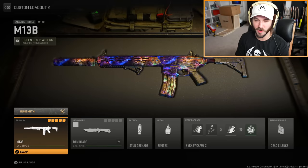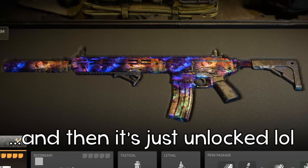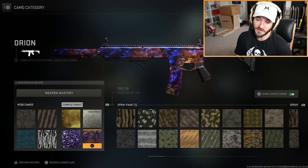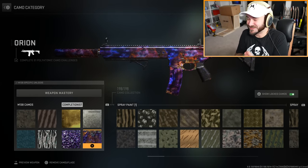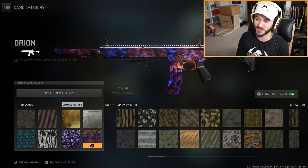We have done it — we have unlocked Orion camo on Modern Warfare 2. But I didn't even realize that all you have to do is finish Polyatomic camo and then you just get Orion camo. There are no other challenges. If you go to the Gunsmith, customize camo, and look at Orion, you just have to complete 51 Polyatomic challenges. That really threw me off because I thought I was going to have to do 51 Orion camo challenges for every single gun, but that's not the case.